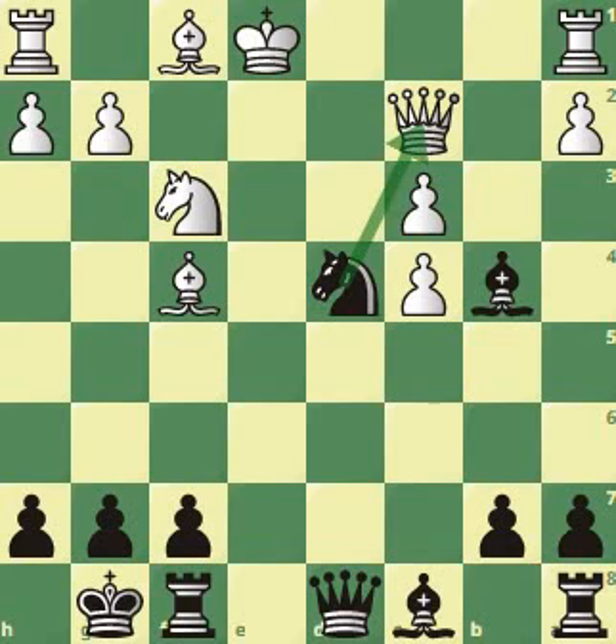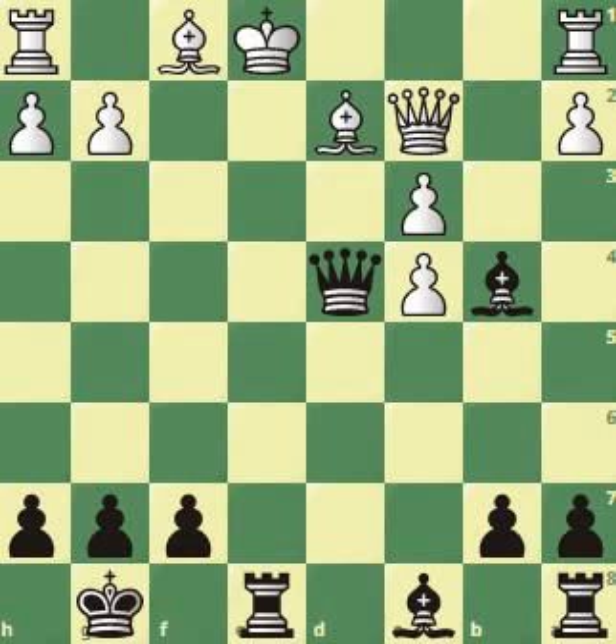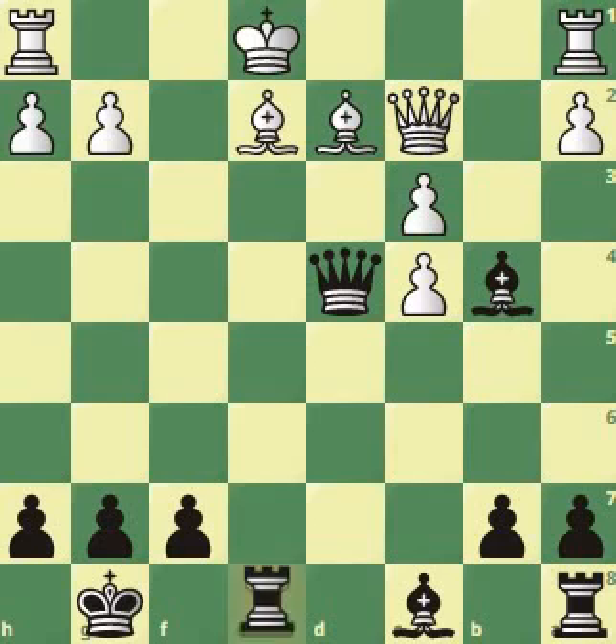Knight to d4. Now we're attacking the queen. This pawn can't take us because it's pinned, but the pawn can't take the bishop either — because then knight takes queen and black wins. The knight can take the knight though. Knight takes, queen takes back. Again, the pawn cannot take this bishop because it's pinned — otherwise queen takes rook. The pawn cannot take this queen because otherwise bishop takes king. So at this point, white's best move is bishop to d2. But it's just too late. Rook e8 check, and after bishop to e2 blocking, the crazy line continues. Rook takes — boom — it's an incredible move.